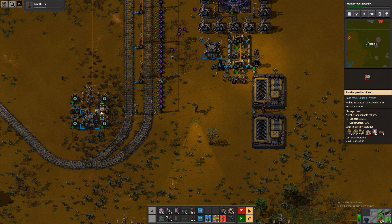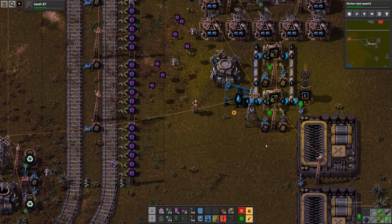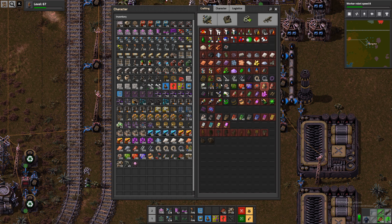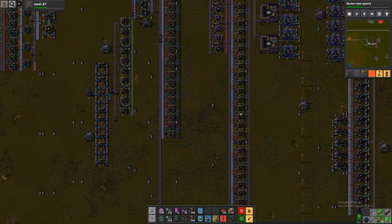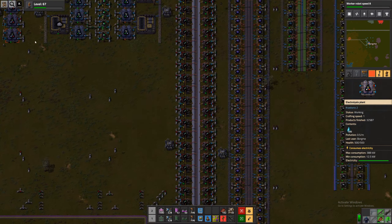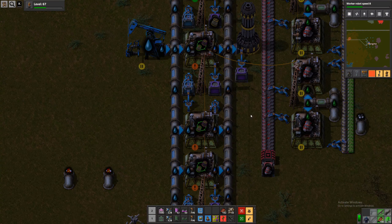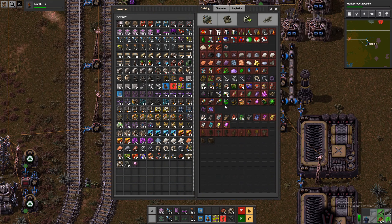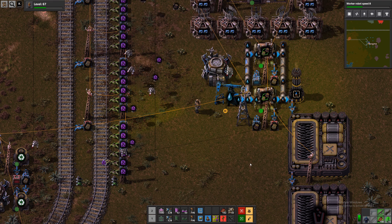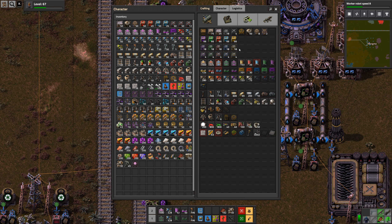How are we doing on used filters here? 100... 1.5k... 7k... 8k... 11k. So we did something with these other places, right? Like putting an active provider in. Where are we filtering this stuff? Over here, stone is actually provided and the filters are as well. And then we need a storage chest only for those — that should be prioritized over the passive providers.